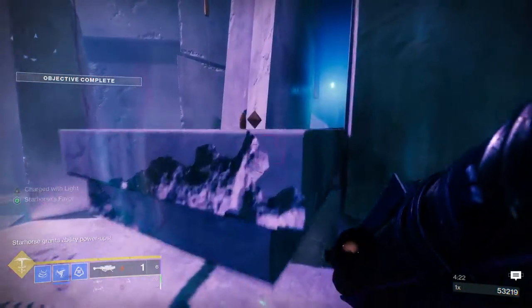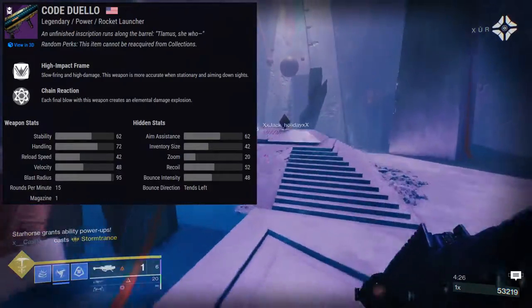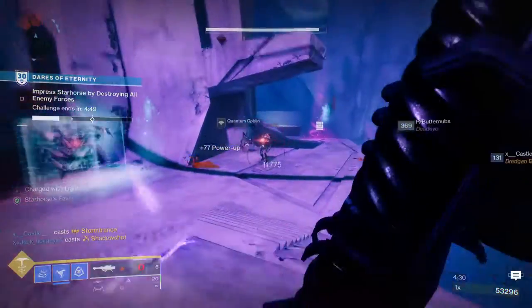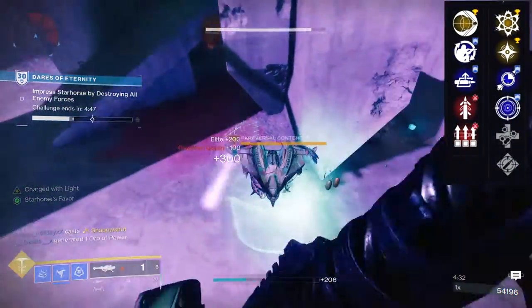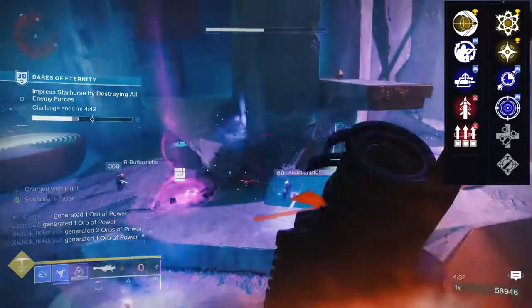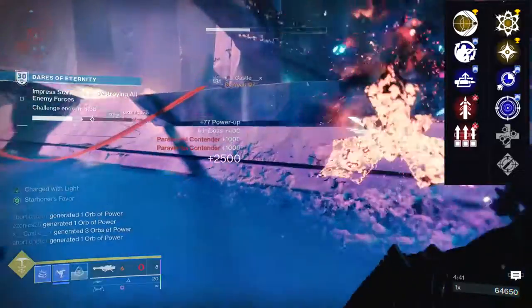Last but not least for Season of the Chosen, we have Code Duello — a high-impact frame rocket launcher and definitely one of my favorites, mostly because of one perk. First row: Impulse Amplifier, Field Prep, Auto Loading Holster, Quick Draw, and Surplus. For the second row: Chain Reaction, Cluster Bomb, Lasting Impression, Frenzy, Unrelenting, and Ambitious Assassin.